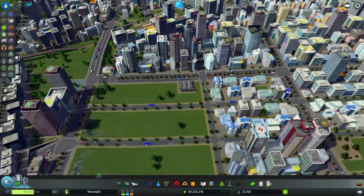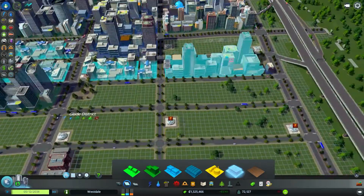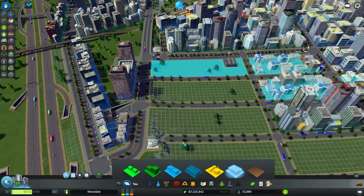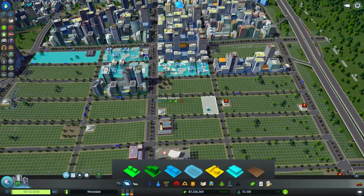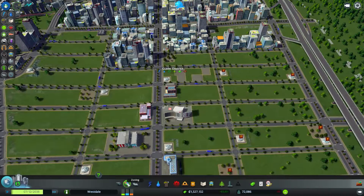So I said we're gonna place a few offices. We got a lot of offices there already — they're not really growing. We'll see what this brings up here. Some commercial demand — let's put some there. There's some residential demand, a little place here. Let that pull up a bit.